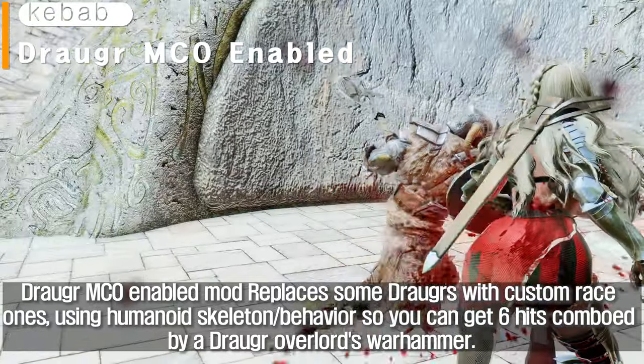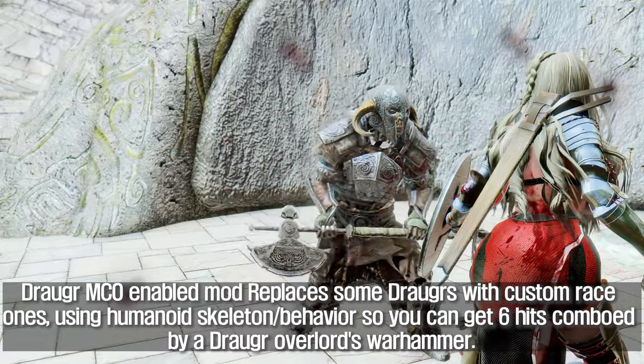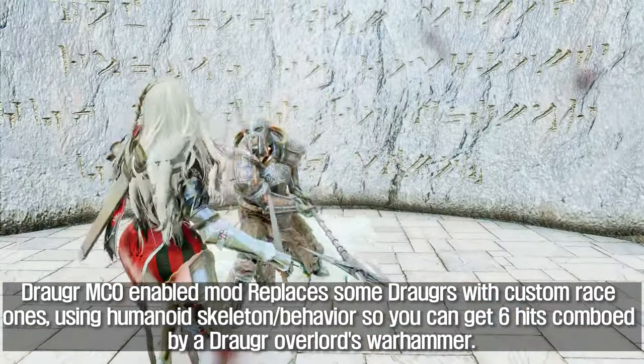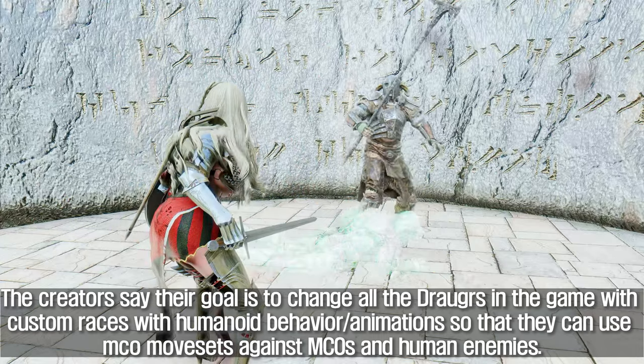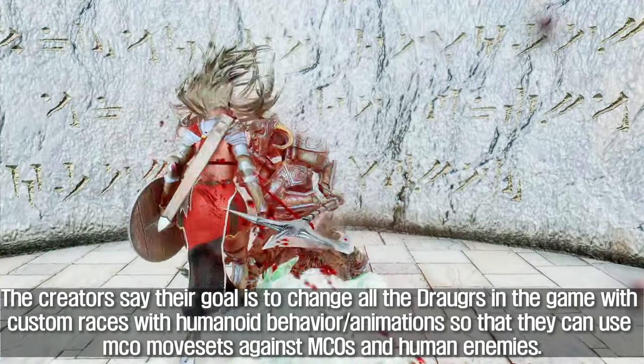The DRAGGER MCO enabled mod replaces some Draugr with custom race ones using a humanoid skeleton and behavior, so you can get hit with a 6-hit combo by a Draugr Overlord Warhammer. The creators' goal is to change all the Draugr in the game with custom races using humanoid behavior and animations, so they can use MCO movesets against human enemies.